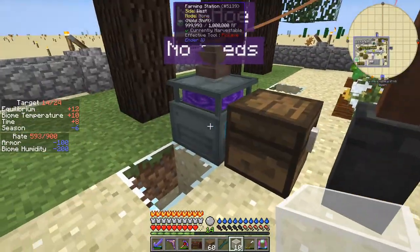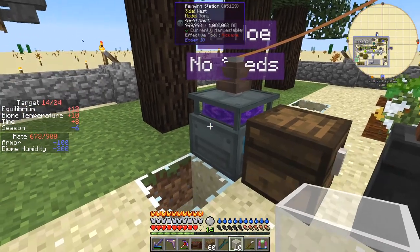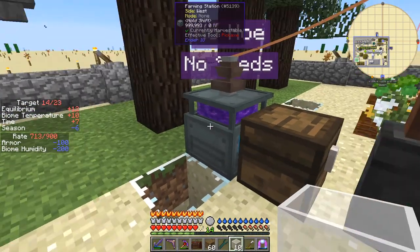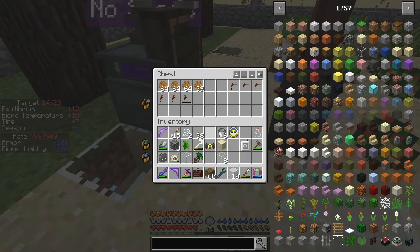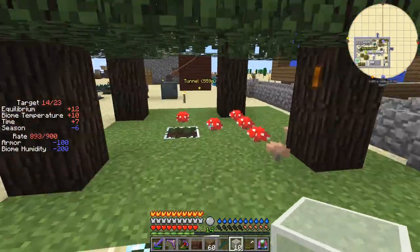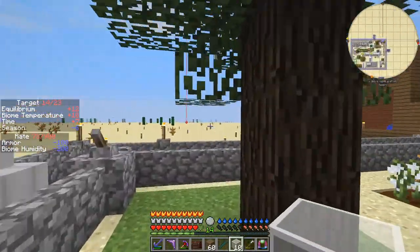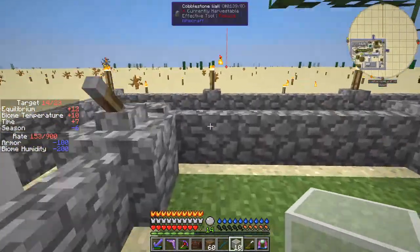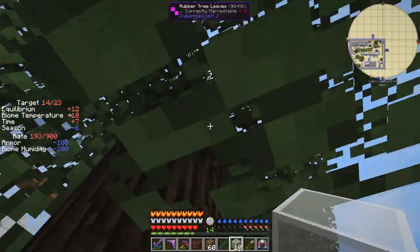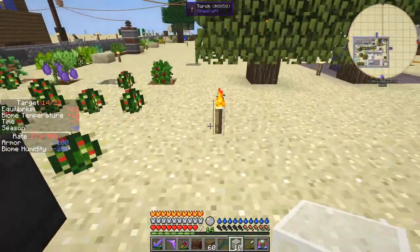This one over here is actually working quite well. This is a farming station from Ender IO, and all I've got in it was one tree tap. It's taking all of the resin from these few trees — only doing this bunch, but I'm getting plenty of resin out of that. I accidentally sheared the whole of these leaves off but then put them back again.